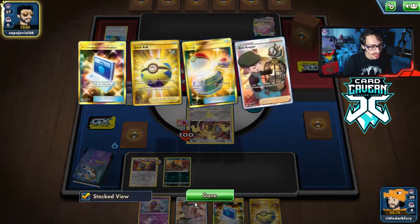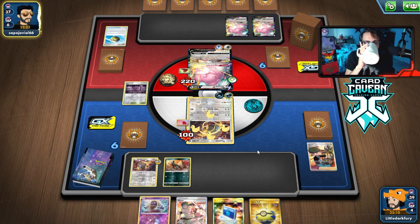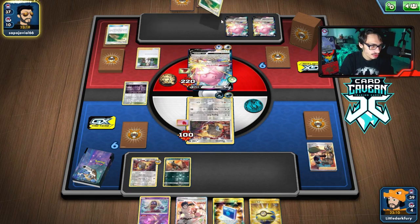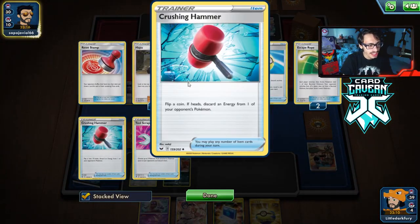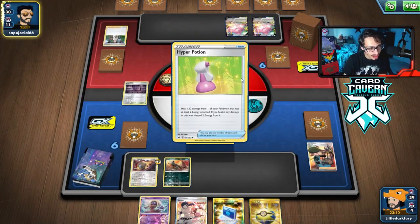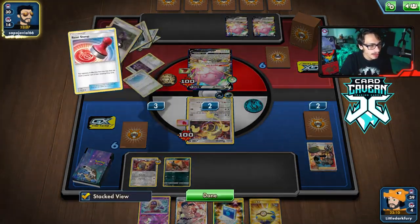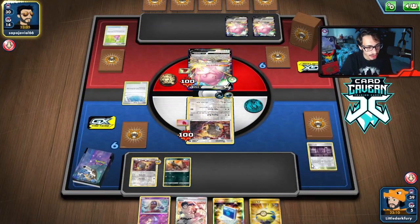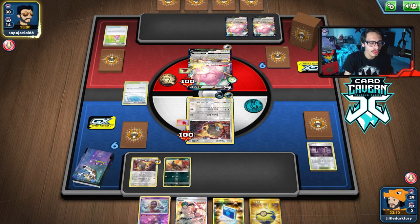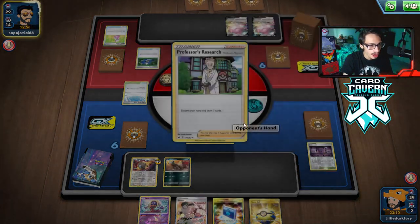We can go Houndoom here with the Calm — that's why I saved the Jinx. We have a pretty good hand with Bruno. There's a Research. There's the Path to the Peak — that's what I'm scared of. We have four Stadiums in the deck, so hopefully we don't whiff a Stadium off the top deck. We should be fine to deal with this Blissey, but we also need to Rod back the Energy and still need to get Spiritomb in play.